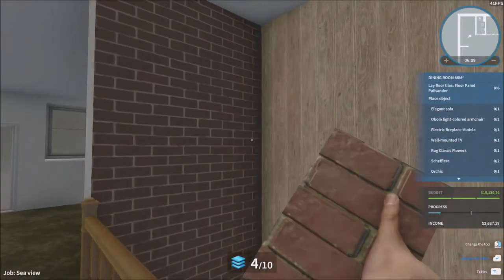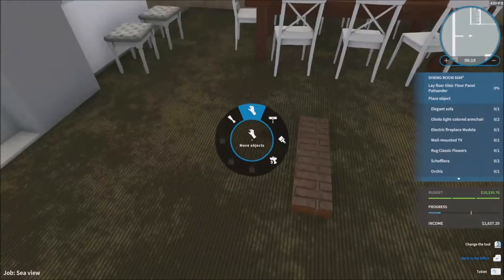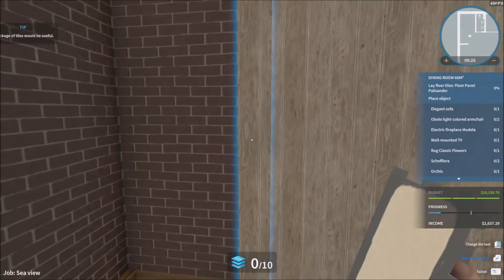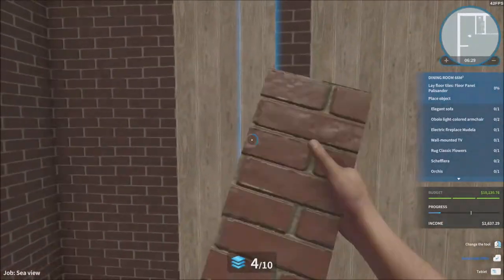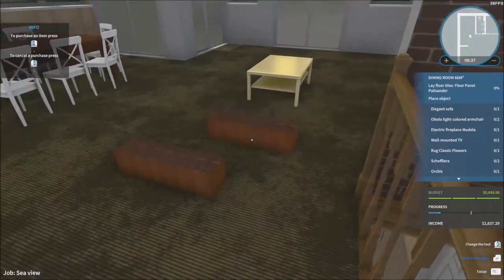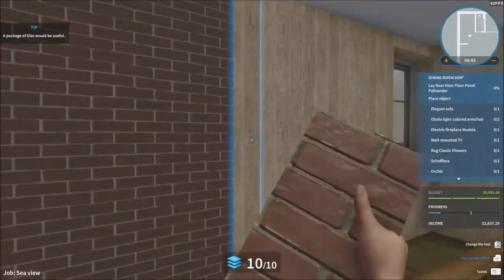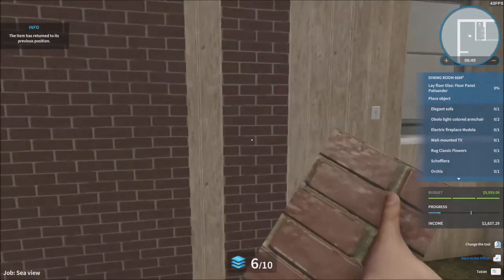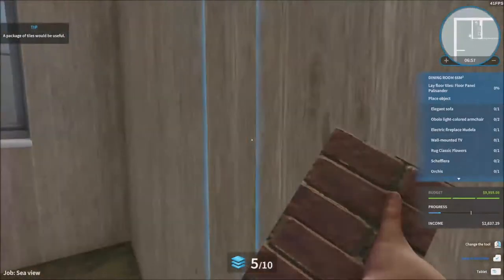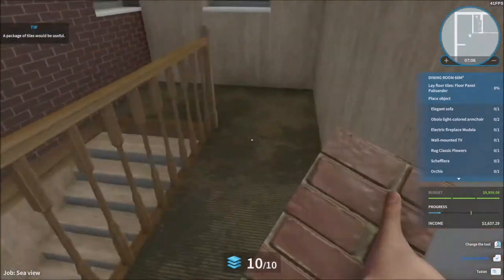I'm going to put those wall panels on this entire wall right here. I'm going down a different side so I might as well just put these wall panels entirely on these walls. We're putting two of those — I'll finish the job with this particular area. I like how it's going to look. I want it to look as coherent as possible, otherwise it doesn't make sense to have different types of walls.